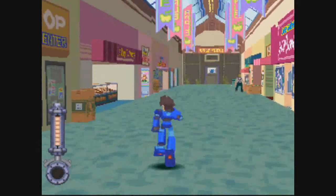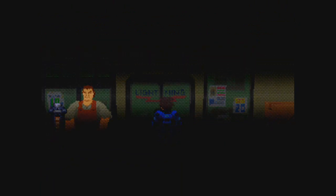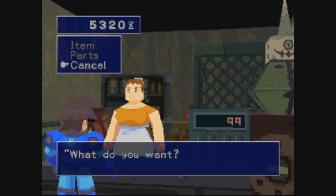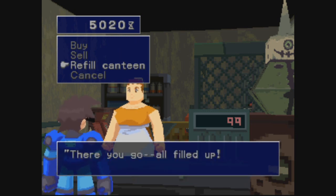I think there were some ruins in the Cardon Woods, so I'm going to check that out first. Since I have a little bit of Zenny, I should refill the canteen first. That costs 300 Zenny — no big deal.